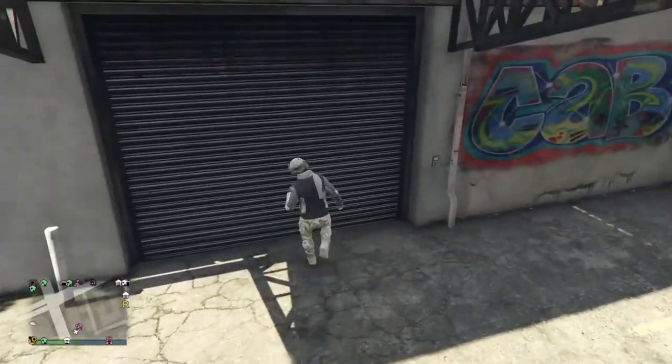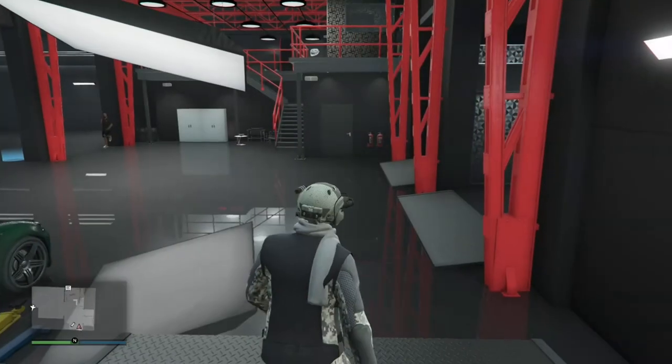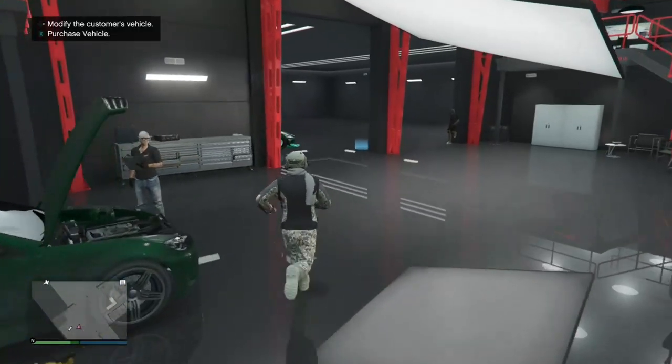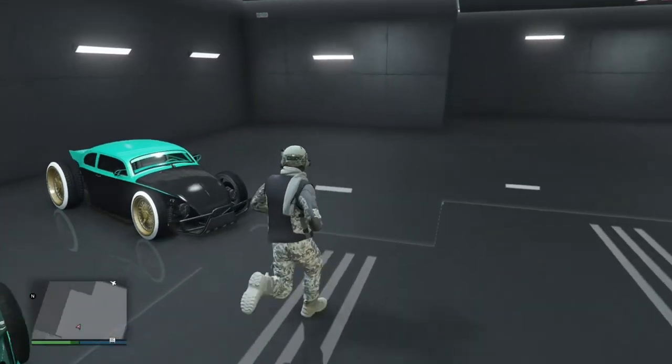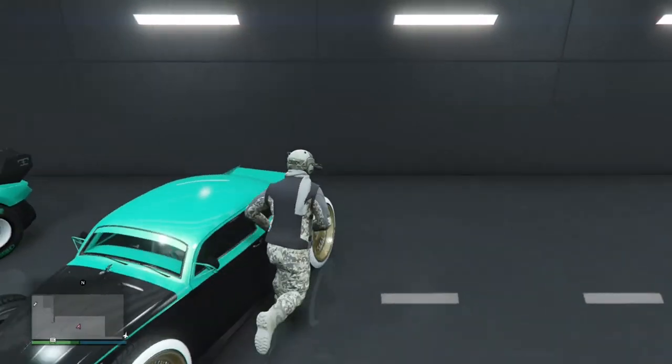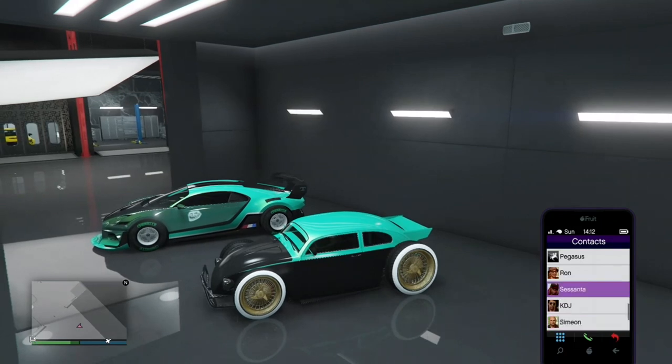Once you're at your auto shop, walk inside and run over to the car you want to merge with. I'm going to use this one with the Benny's wheels — the Weevil. Step inside the car and open up your phone. Go to Tony and call Tony.